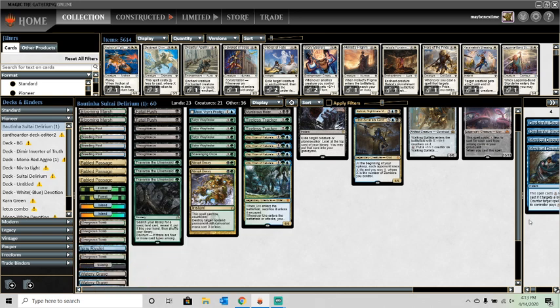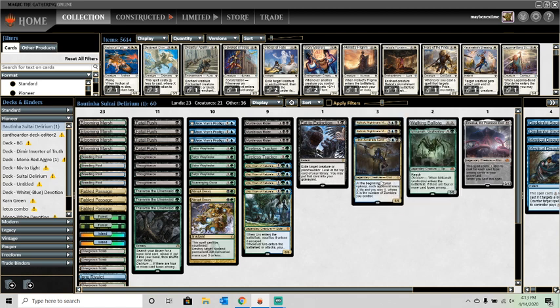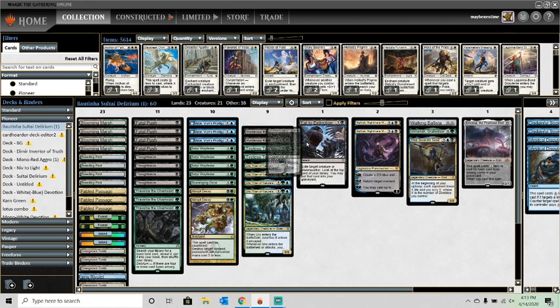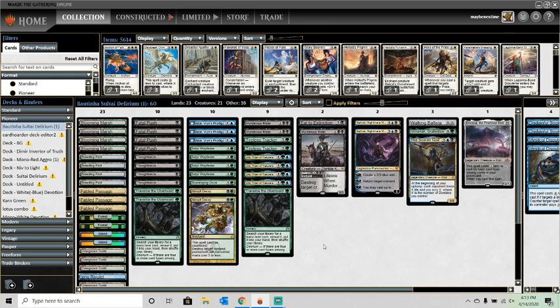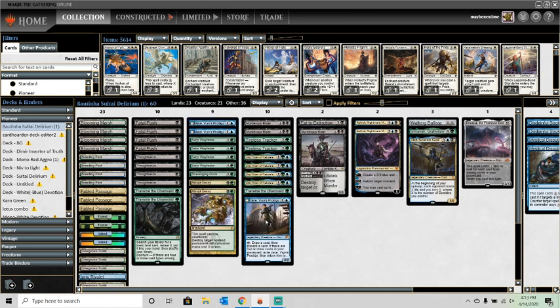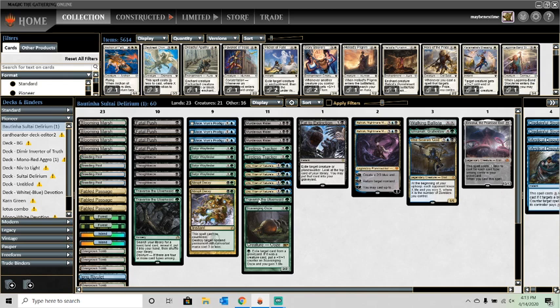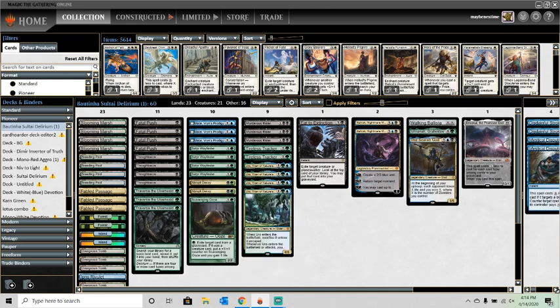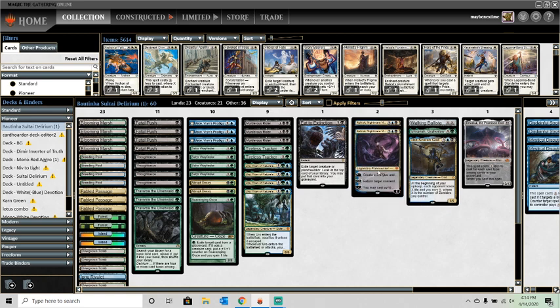We have Traverse the Ulvenwald, which helps with mana or tutors up one-ofs like Emrakul, Walking Ballista, Ishkanah, Scarab God, or a removal spell via Murderous Rider. One reason we play Murderous Rider is that Traverse can find it as a removal spell, which is pretty sweet. We also have Fatal Pushes, Thought Seizes, three Jace Vryn's Prodigy to help fill the graveyard, Scavenging Ooze for graveyard hate, two Abrupt Decays, Tireless Trackers, and Arboreal Grazers.